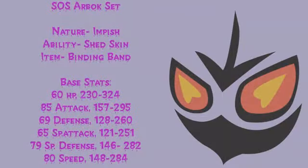His nature's Impish because he's physically defensive, so I want max defense. He doesn't use his special attack at all — it's the only stat he doesn't use — so might as well lower that. His ability Shed Skin has a chance to recover from any major status condition, with a 30% chance at the end of each turn. It's good for getting rid of sleep, burn, paralyze, etc.